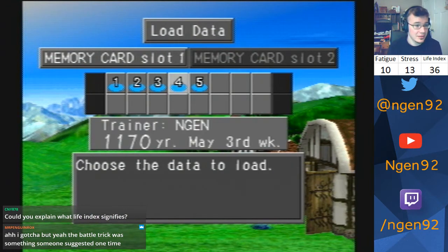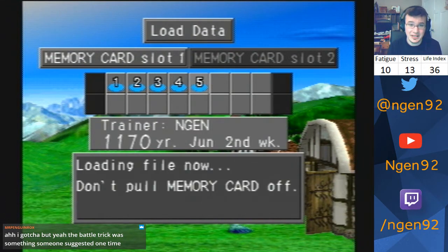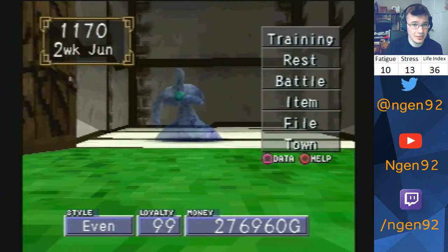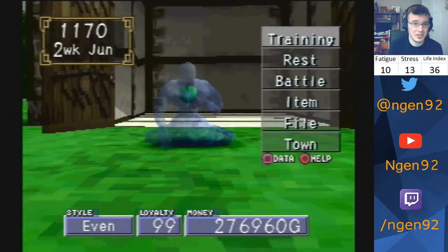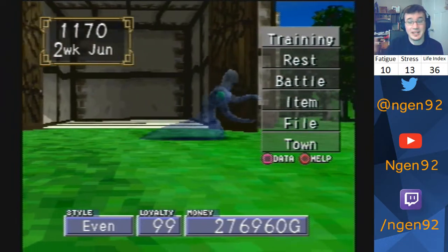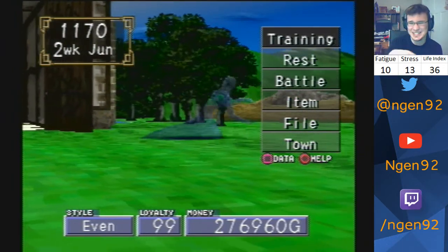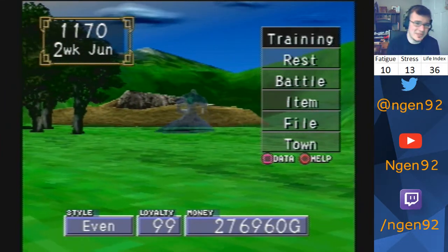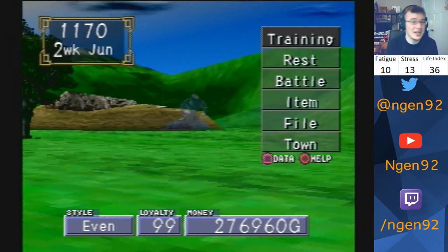Life index is a funny number. What happens is fatigue and stress affect your monster in such a way that if it builds up too much, your monster will start to lose weeks of its life. Starting at 70 — if the life index number hits 70, your monster will lose one week of life off its total lifespan. After that it builds more, and I think it's something like 96 it loses two weeks, and 120 it loses three weeks. I'm not too sure on the exact numbers after that.